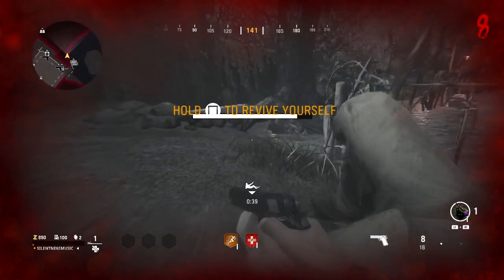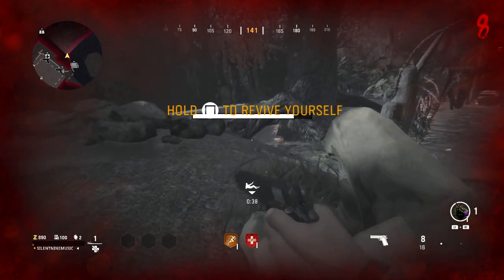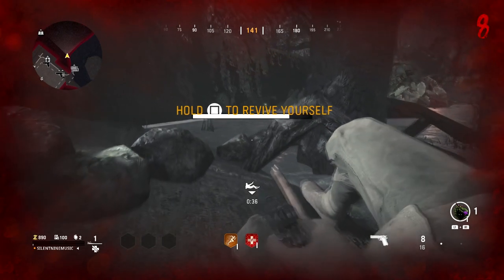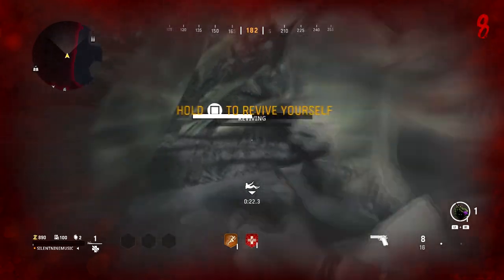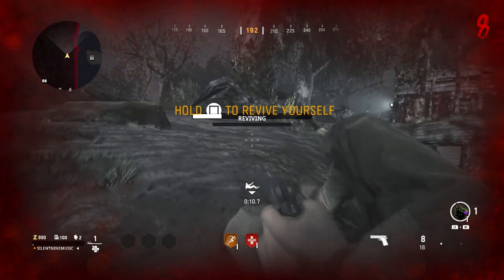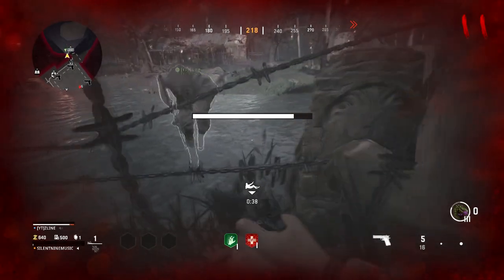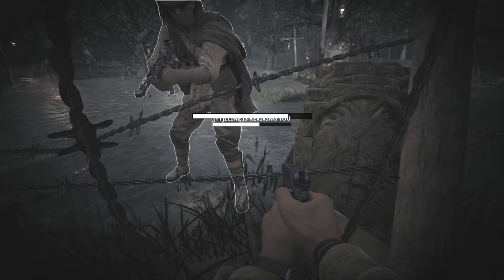Once you're outside the map, if you are solo, you're going to use a self-revive to revive yourself. If you are co-op, your friend will revive you. You don't want to instantly revive yourself — do not do that. You want to crawl all the way to where I crawl to, until you get to about 10 seconds left until you die. Then revive yourself with the self-revive. If you have a friend, make sure you are right next to the actual map, because your friend can't revive you far outside the map.